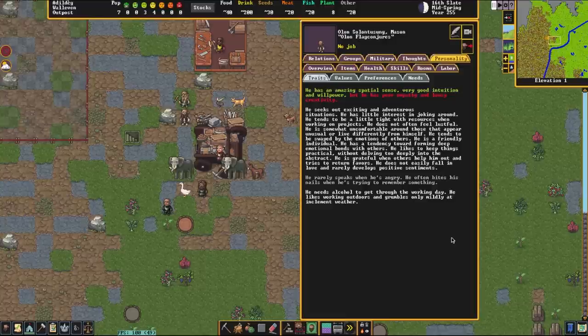He needs alcohol to get through the working day and likes working outdoors, only grumbling mildly at bad weather. Something important to note about dwarves is that if they spend too much time underground they can become cave-adapted, and when they go above ground again they will begin projectile vomiting — a kind of cave sickness where they forget what the sun looks like and start to hate it. In order for this to happen, they need to spend several years entirely underground, such as when a fortress gets sealed off by a great creature or army. Keeping an eye on this screen will tell you at the bottom whether they can tolerate being outdoors.